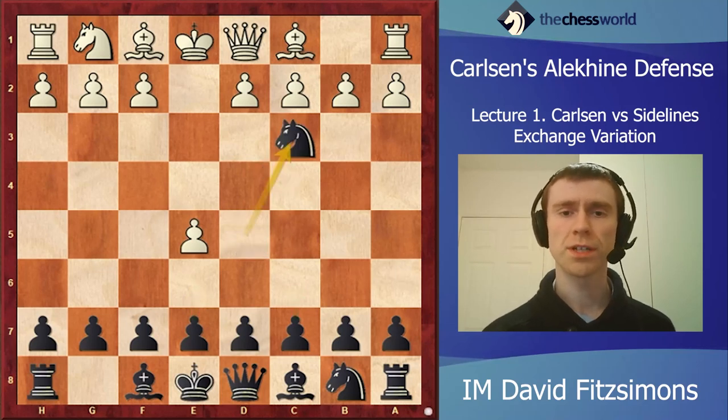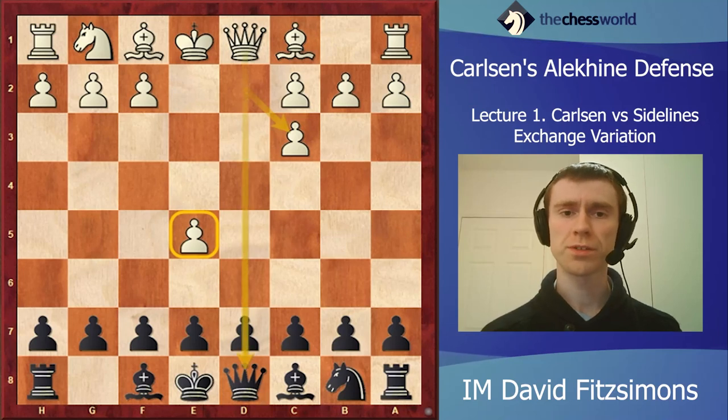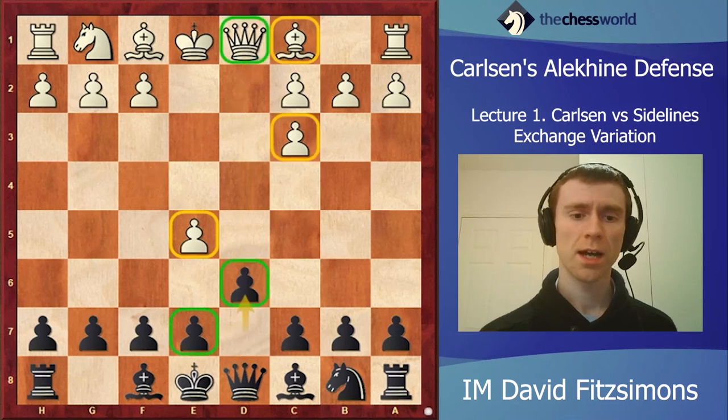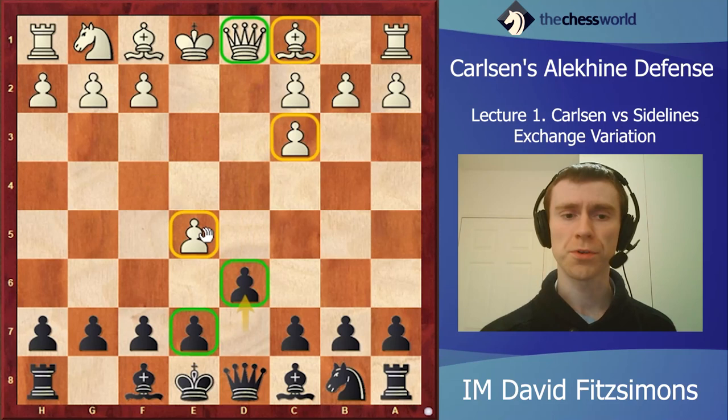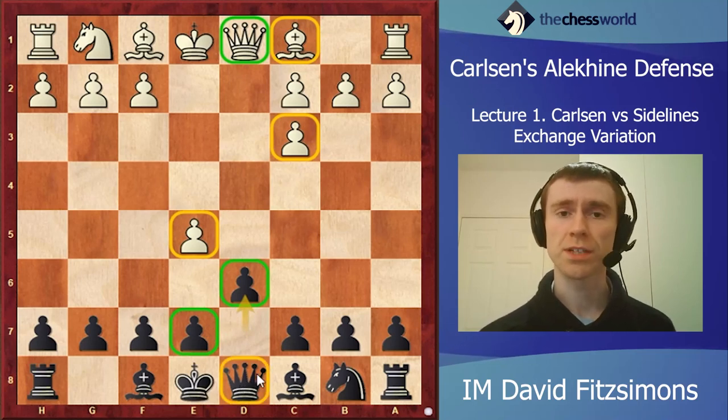It is important to look at games like this where the difference in strength between the players is huge, because it gives people a chance to see the strategies for both sides demonstrated very clearly. In this case, e6 and c6 are both decent moves for black, but Carlsen's choice is knight takes c3, the main line. After d takes, white goes for a lead in development - he wants to use the e5 pawn cramping black and bring his bishop out to f4, trying to speed up development at the cost of doubling his pawns. Black should strike back in the center with d6.